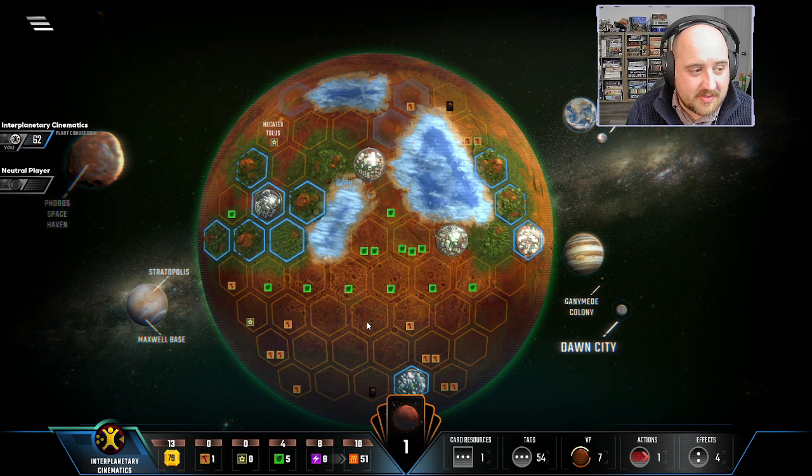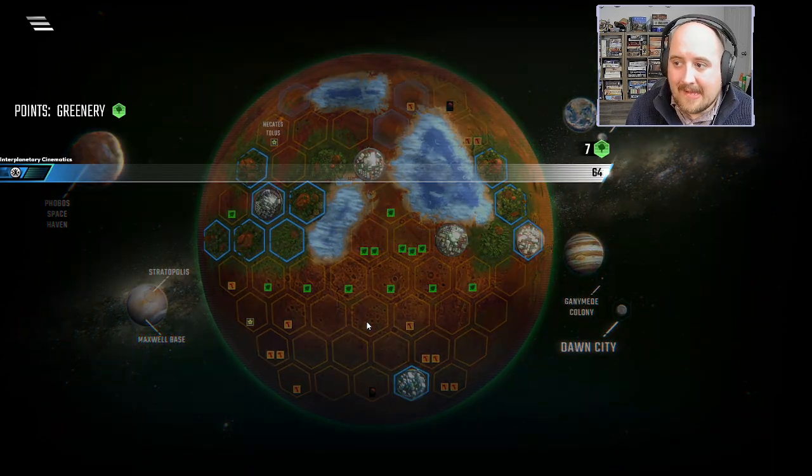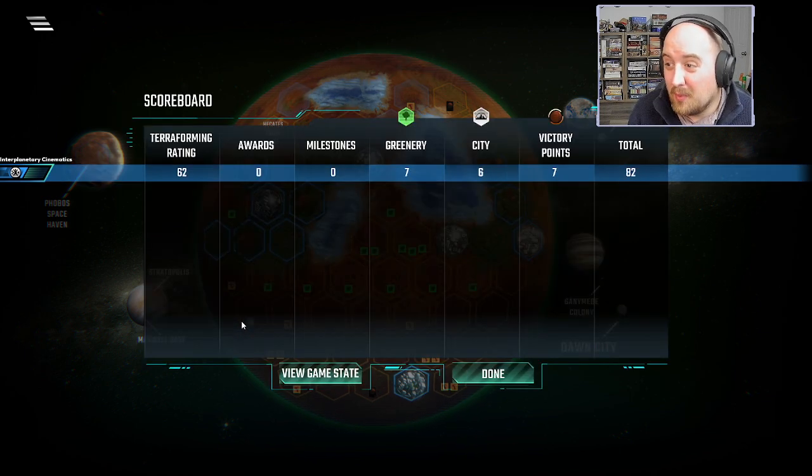We only have seven points on cards and two weak cities. I don't feel so good about this one — the points were bad. But come on, we were one step away from a full terraform and one step away from 63 TR. We had 32 extra heat on the last gen. Had I gotten a card that converts heat income to money income — we had some good outs but it just didn't happen. Hope you enjoy it, I'll see you next time, ciao for now.